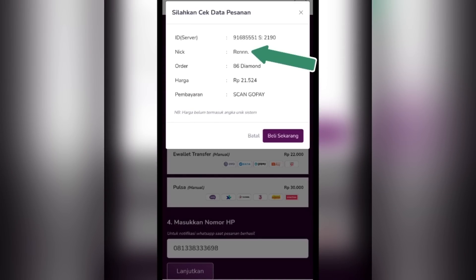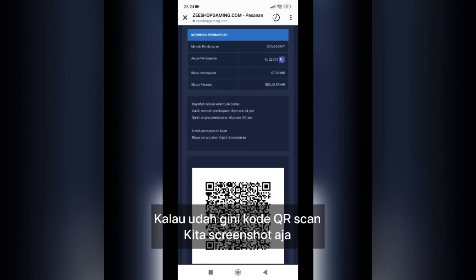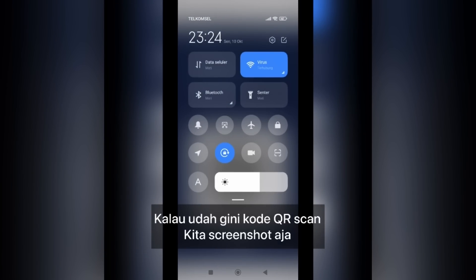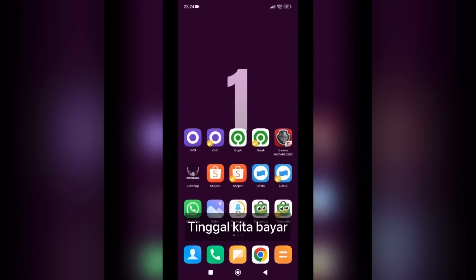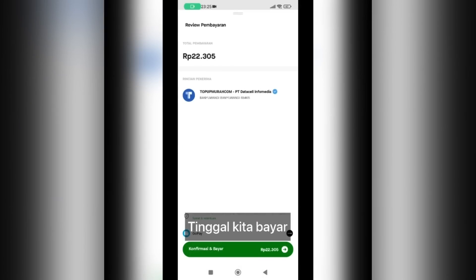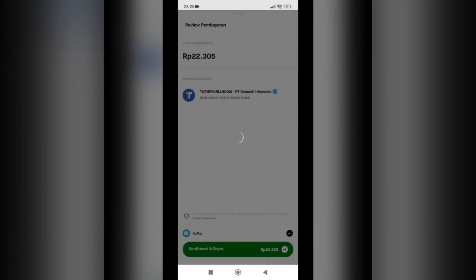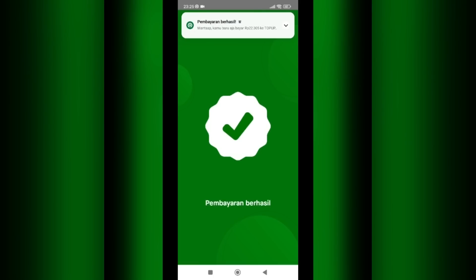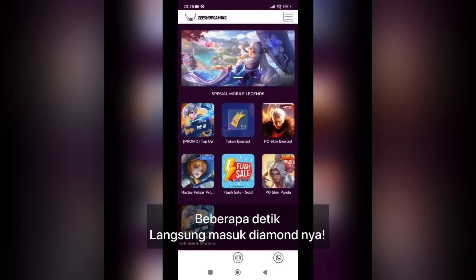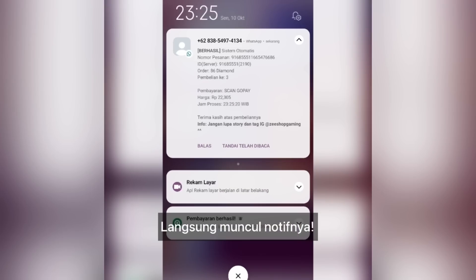Di sini kalian langsung ketahuan rent-nya. Oke langsung beli sekarang, kalau udah gini kode QR scan, kita screenshot, tinggal kita bayar. Oke pembayarannya berhasil! Beberapa detik langsung masuk diamant-nya, langsung muncul juga notif-nya.